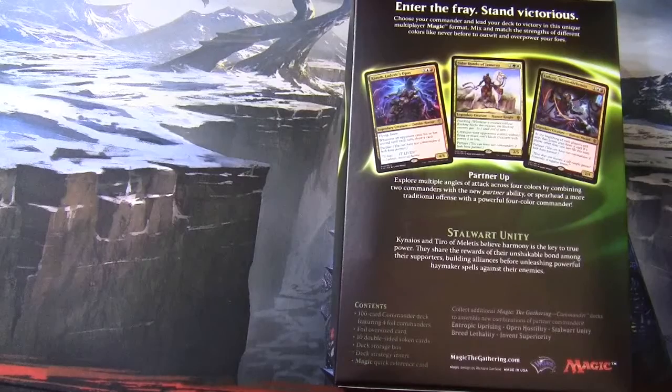Stalwart Unity — reading the back: 'Kynias and Tyro of Miletus believe harmony is the key to true power. They share the rewards of their unshakable bond among their supporters, building alliances before unleashing powerful haymaker spells against their enemies.' If you haven't seen the first video of the five, it's worth watching as I cover the partner mechanic in more detail there.